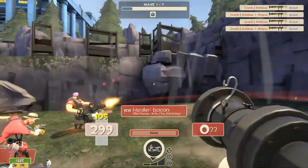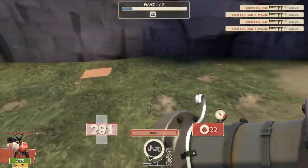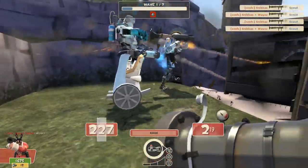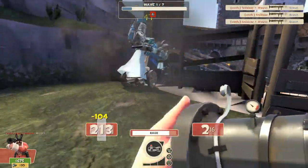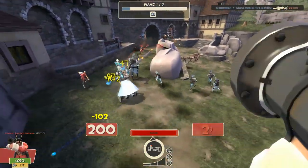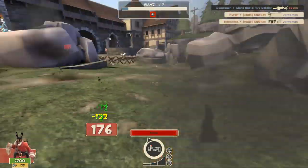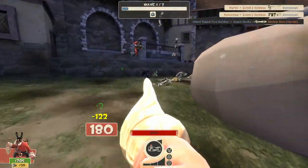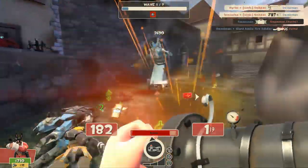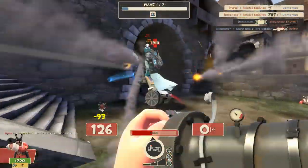The melee doesn't really matter. I use the Market Gardener because why not — you don't really use melee anyway. I just wouldn't recommend the Equalizer or the Escape Plan. Even then, I might take the Escape Plan because you can run fast when low on health, but if the medic is there it's kind of pointless. Melee choice is up to you, but I wouldn't recommend the Escape Plan or the Equalizer.